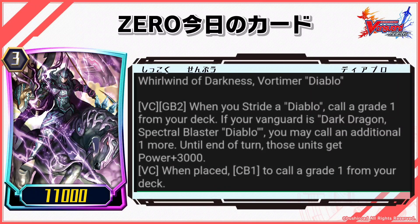Whirlwind of Darkness, Vortimer Diablo: VC GB2 — when you stride a Diablo, call a grade 1 from your deck. If your Vanguard is Dark Dragon, Spectral Blaster Diablo, you may call an additional 1 more.